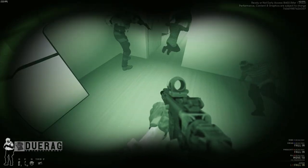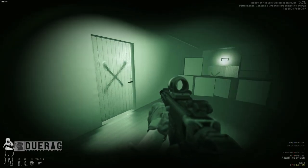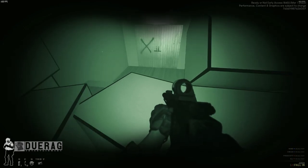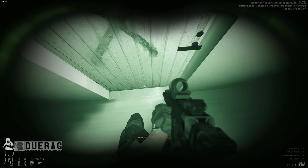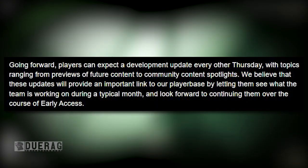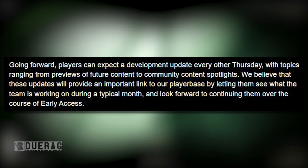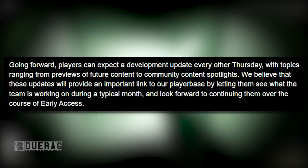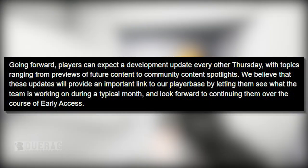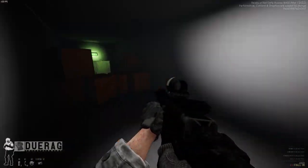That's pretty much it for the big things in this update. There are several smaller things, and I'll have a link to that in the description — nothing too crazy, but it's a lot of fun stuff that will hold us over until the next update, which should hopefully come out in March. The newsletter also says that going forward players can expect a development update every other Thursday, with topics ranging from previews of future content to community spotlights, to let players see what the team is working on during early access.